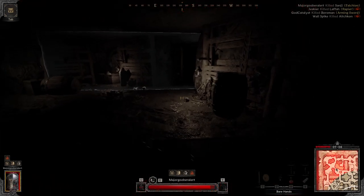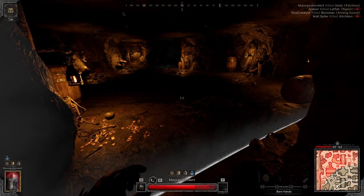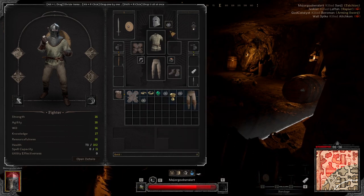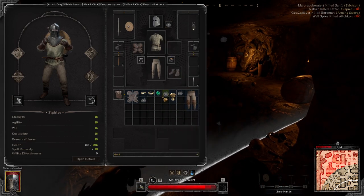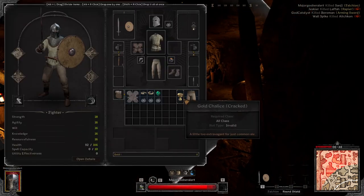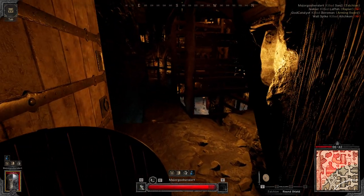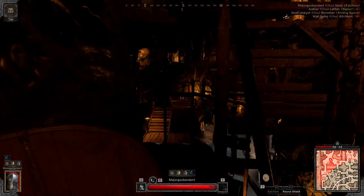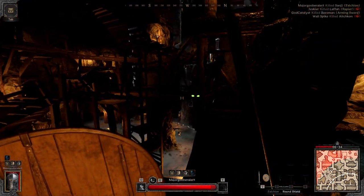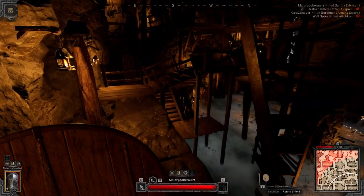Now we're jumping over the spike trap — I saw it at the last second. The pendants: strength two, that's really good. We're gonna have three pendants this run, which is great. Whenever I have really good stuff I can die, so be careful. Always want to crouch here because there's a spike trap that will hit you if you're not careful. Always kill the death skulls — they have some good items.